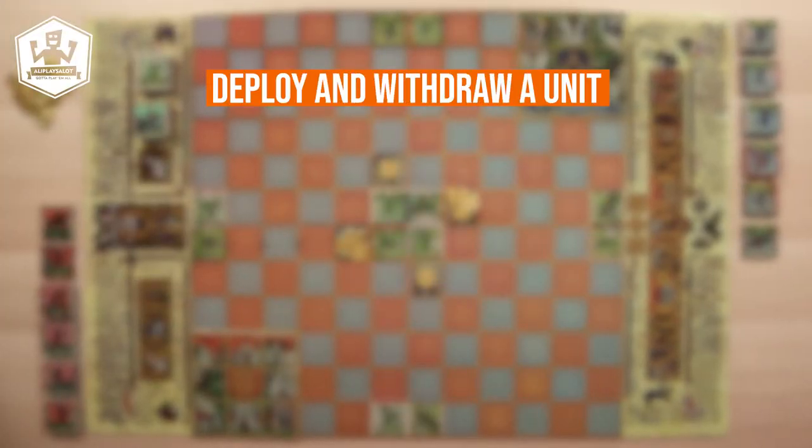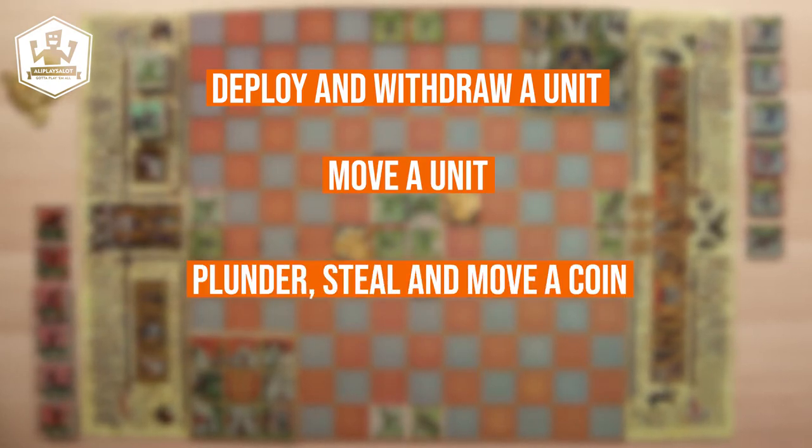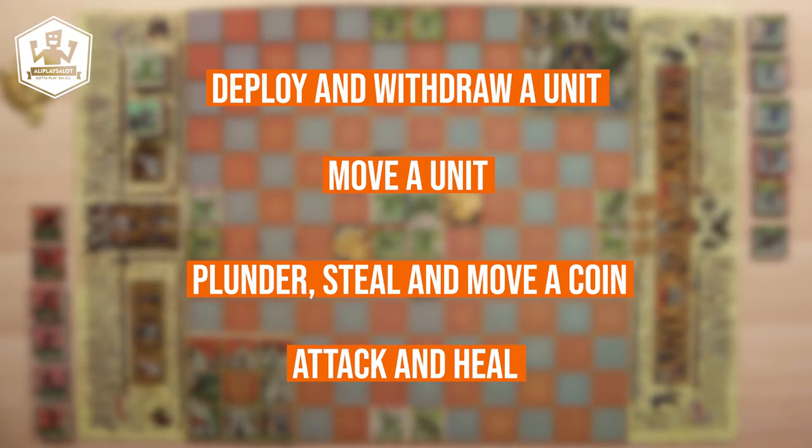Your possible actions are the following: deploy and withdraw unit, move a unit, plunder, seal or move a coin, and attack and heal. Let's take a look at each.